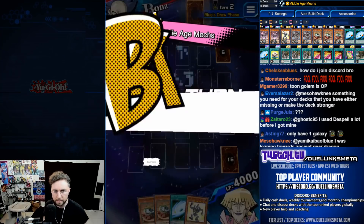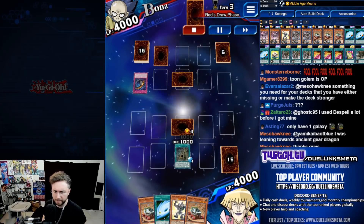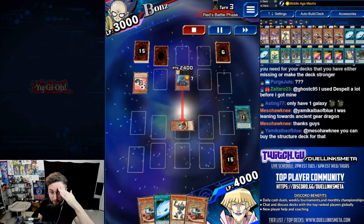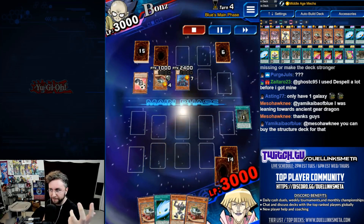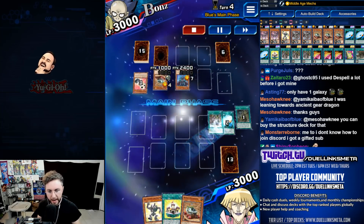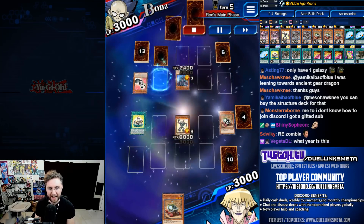Rank up duel. Triple set — class is in session. Canadia. Cosmic Cyclone. Tributes for a Red-Eye Zombie Posthumous Army, takes control of our Pathfinder by turning it into a zombie. We're still zombies — Pathfinder, search for Gear Town. Pop the Gear Town. Come forth — not Reactor, Toon Ancient Gear Golem. Play the Toon Kingdom. It's over. You can't target, you can't destroy.